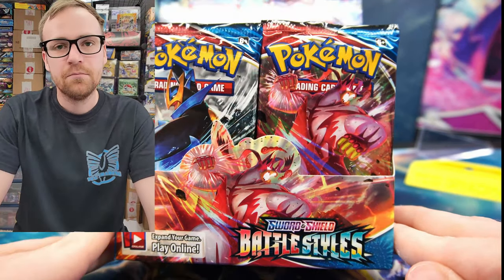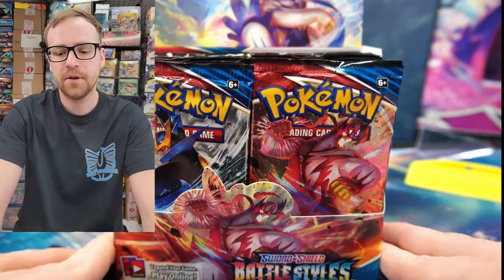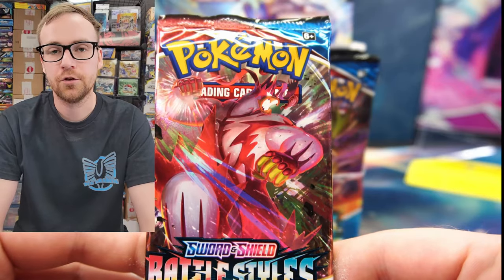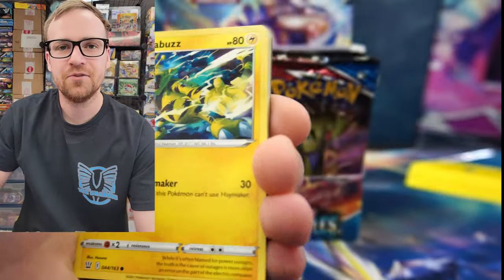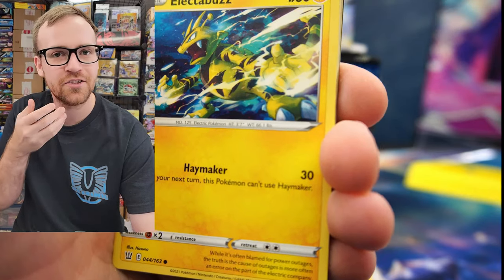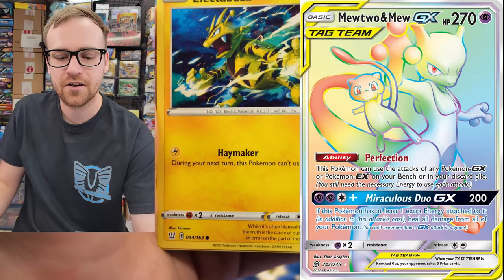In my opinion this is the most undervalued set from the Sword and Shield era. If I had to compare it to another set, another era, I would actually compare this to the Unified Minds set of the Sun and Moon era. It has a lot of the same similarities. If I asked you right now what's the most valuable card from Unified Minds, you'd probably say you're not sure — but it's actually the Rainbow Rare Mewtwo and Mew GX card.